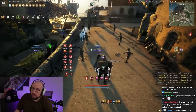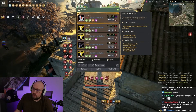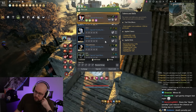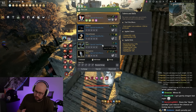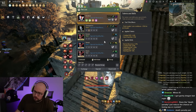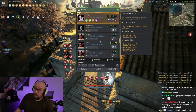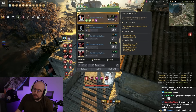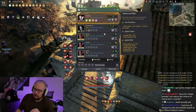Death penalty reduction basically reduces all death penalty effects — the chance to lose crystals, and if you're a red player and die to an NPC or PVE mob, your gear has a chance to downgrade. Your pen necklace, pen ogre ring — whatever — has a chance to downgrade. The pet can prevent that from happening.